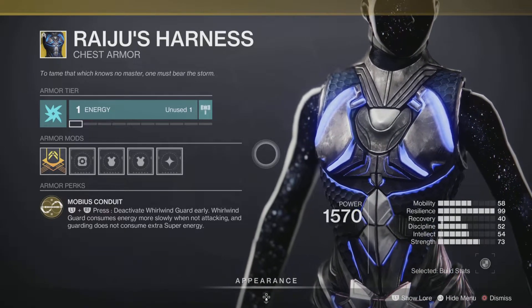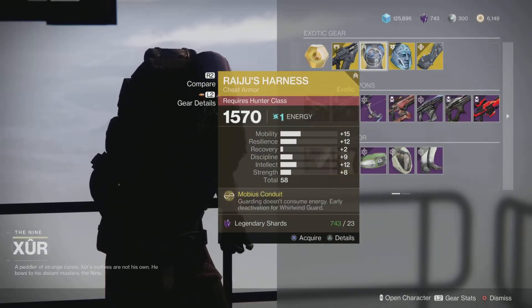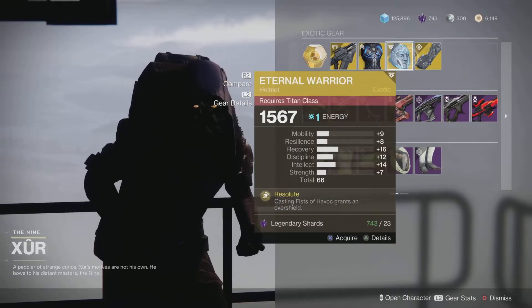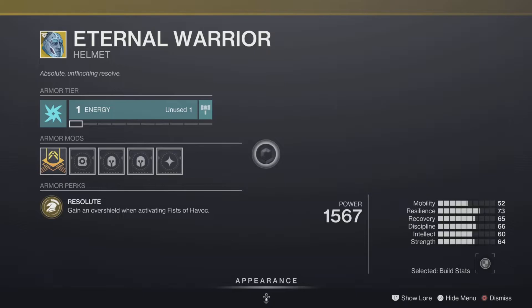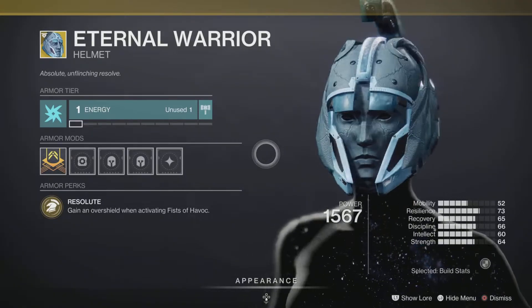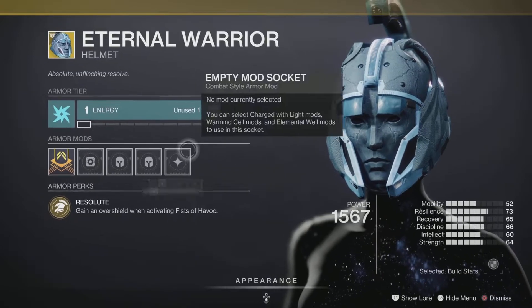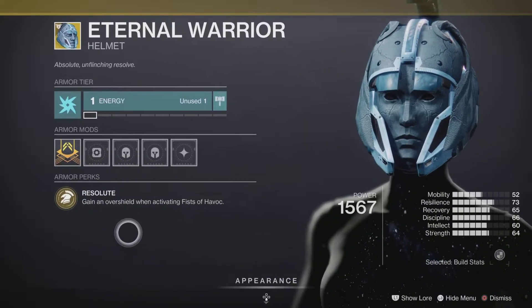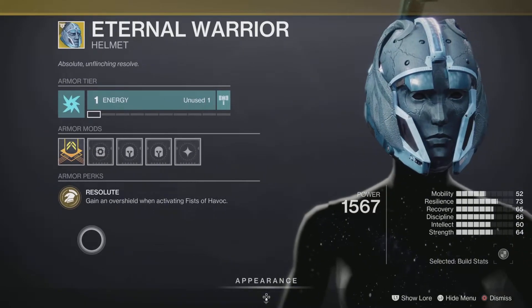Next up is another returning exotic — this one for the Titan class, the Eternal Warrior helmet. This is an old-school D1 exotic returning to D2. It grants an overshield when activating Fist of Havoc. It does exactly what it's supposed to do, and it's pretty good in both PvE and PvP. Pick it up and add it to your collection.